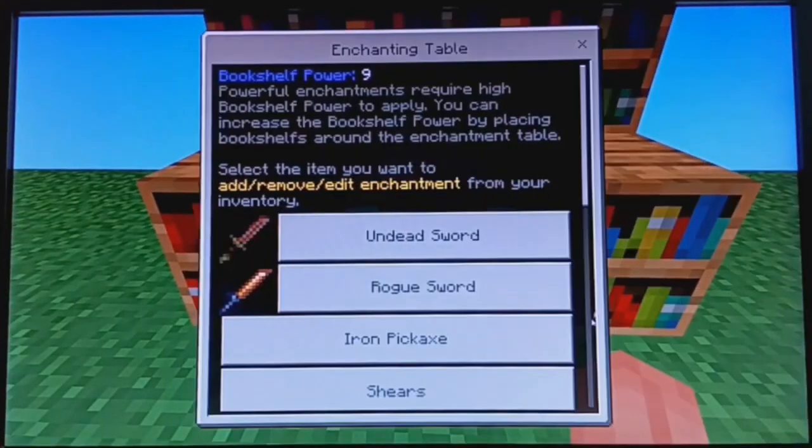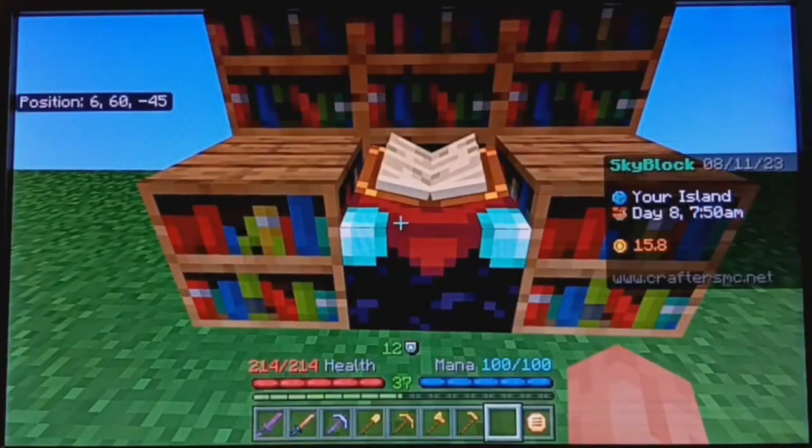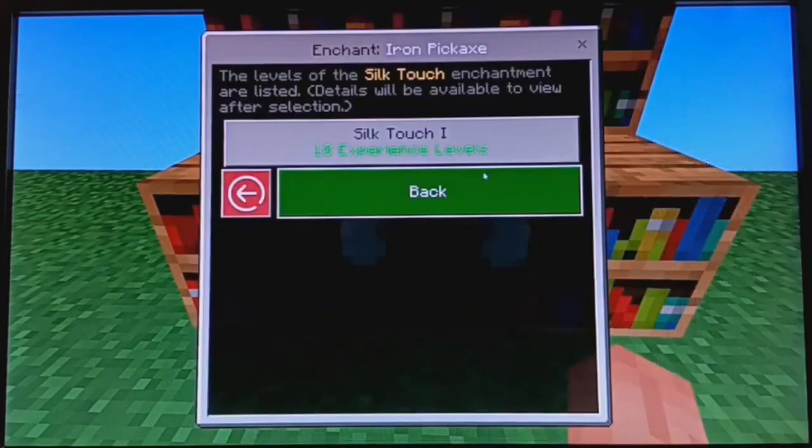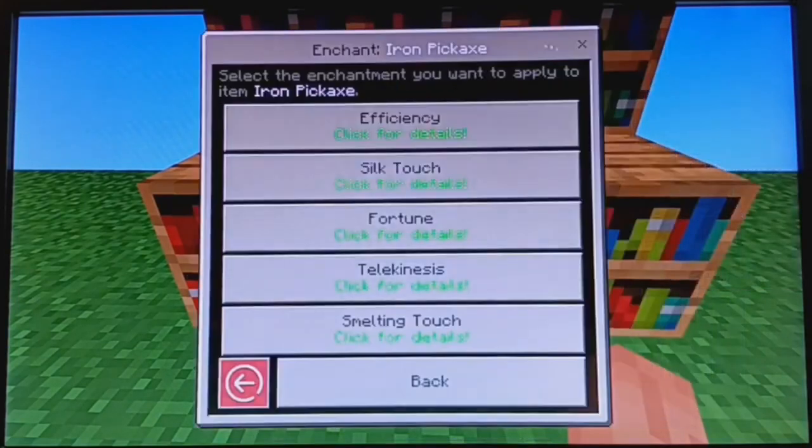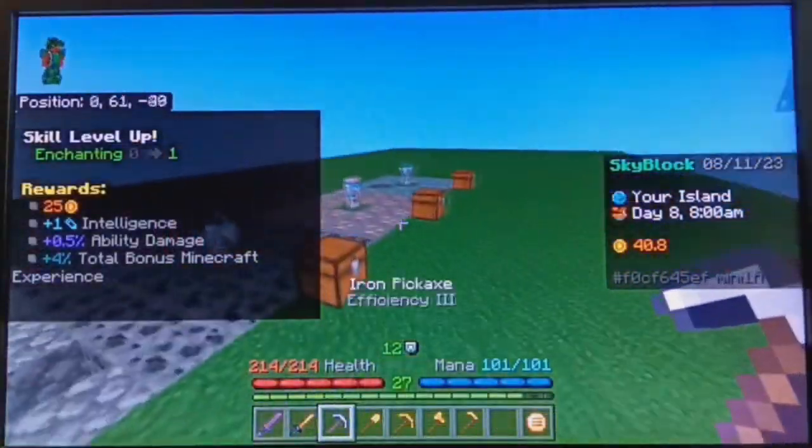Now let's enchant my iron pickaxe with silk touch. With that, let's give my minions a better look.